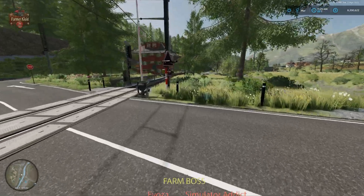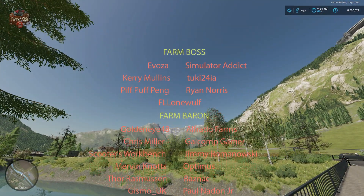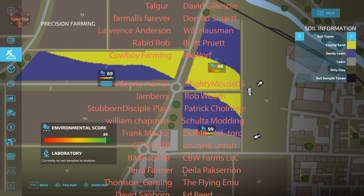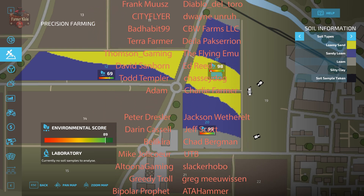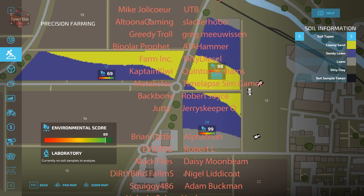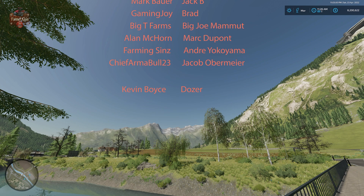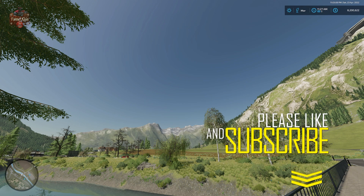Thank you all for watching — I hope you've enjoyed this series. Let me know in the comments what your experience has been with precision farming in Farming Simulator 22. Have you run into those quirks, like the soybean environmental score not reflecting nitrogen, or fields 18 and 20 not reflecting lime or nitrogen until the harvester was actually in the field? Overall, an environmental score of 89 is nothing to shake a stick at. If you do get a total score of 100, the maximum environmental score bonus for selling crops is 15 percent. Until next time, happy farming!